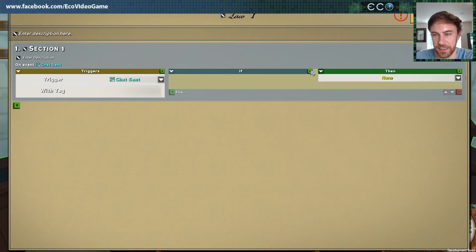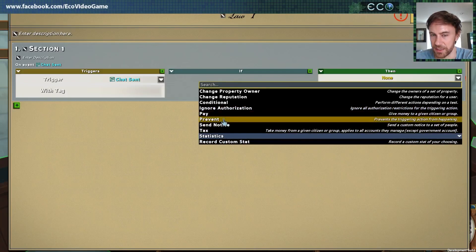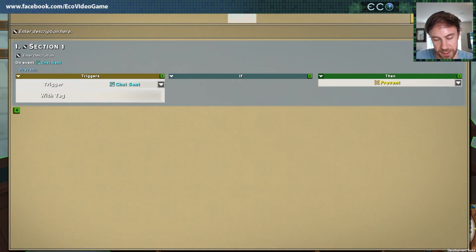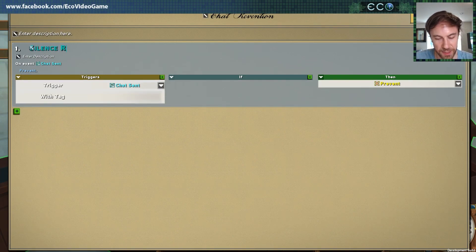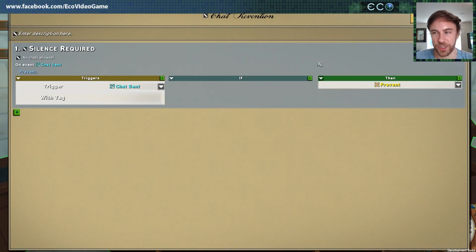So whenever I send a chat, we're going to perform this particular event. Let's make it simple — we're going to prevent it. So here's a super simple law: chat send, prevent. And then you can enter these texts here — user-created descriptions. This will be the chat prevention law. Section one will be silence required. People can enter descriptions and rationales for them. So I'll go ahead and propose this law.